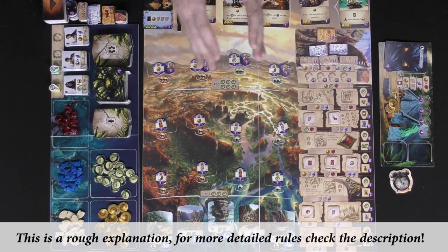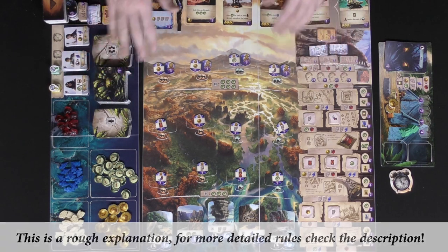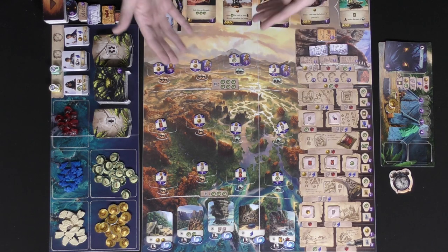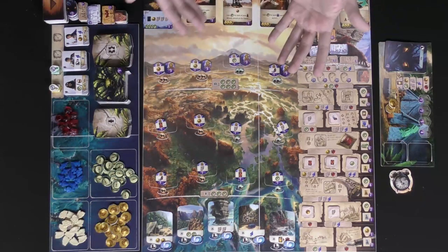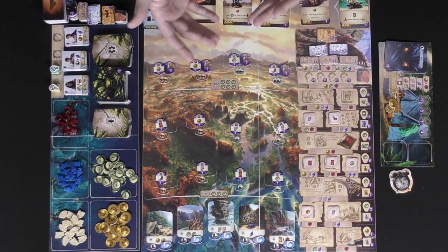Welcome to Arnak. In Arnak you are playing one to four players, and there are two variants to the game other than the single-player variant, which are the boards here. This is going to be the bird temple, and on the other side is another temple you can try if you want a more advanced version of the game. Simply start with this one if you're a newer player.